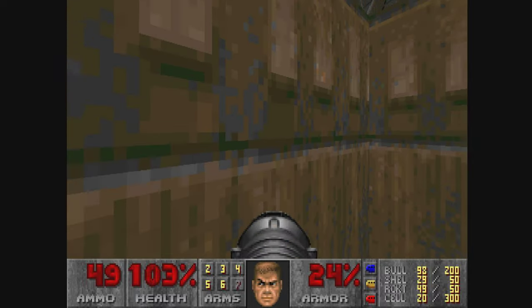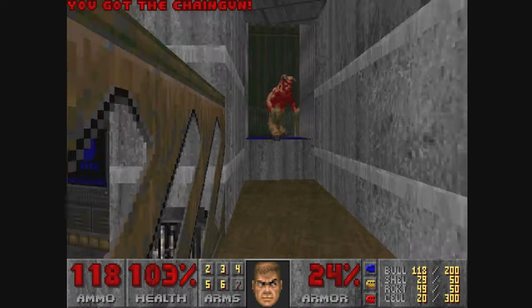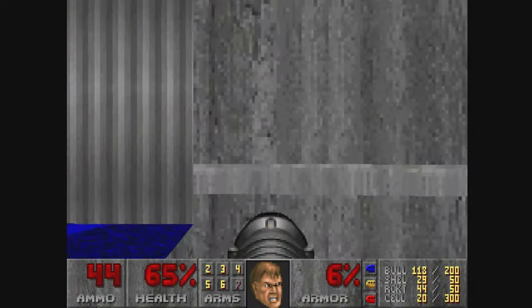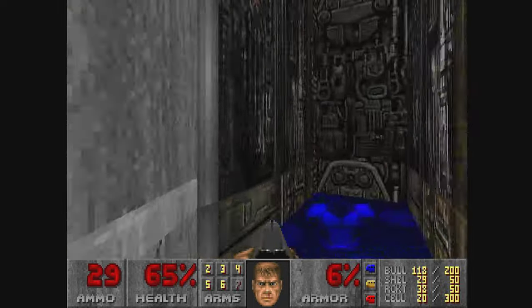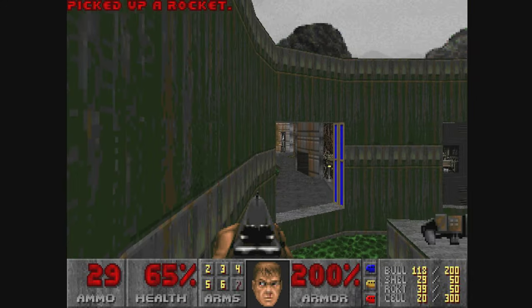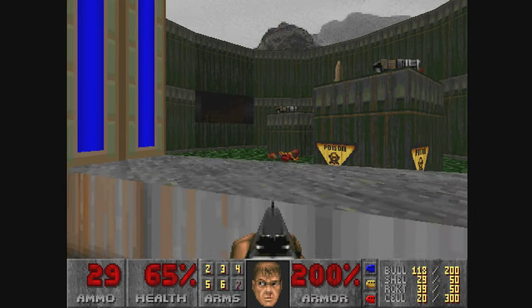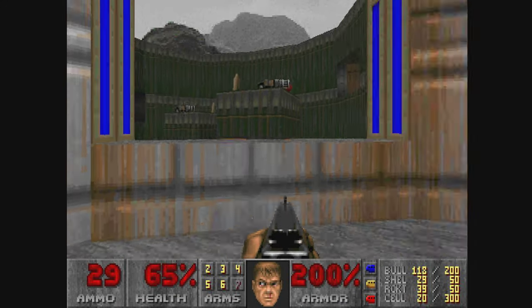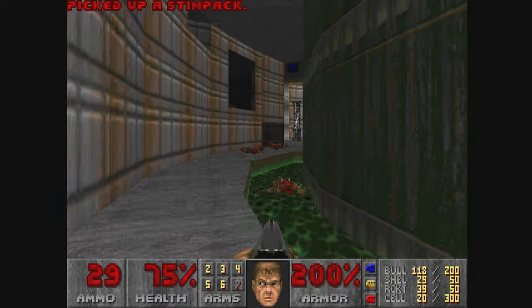They don't exactly have closing speed, but gotta be quick. Mega armor. This is really cool — you can see this very early in the map, and you probably don't figure that that's what's going to happen: that it's going to be a little bit of platforming across that. But that's what it ends up being. I love when that kind of stuff happens in these maps.